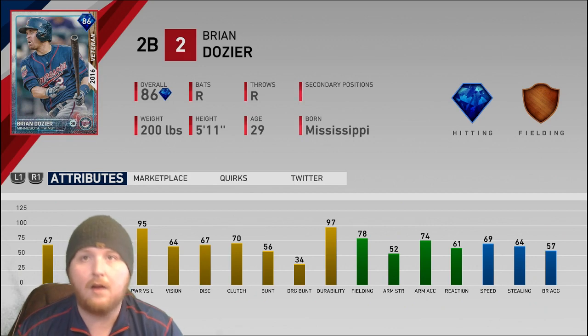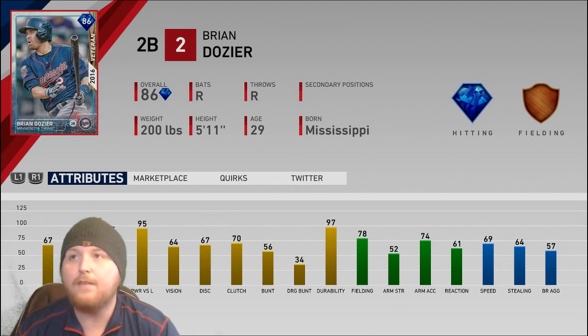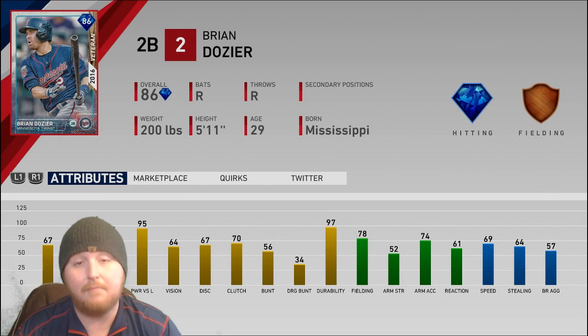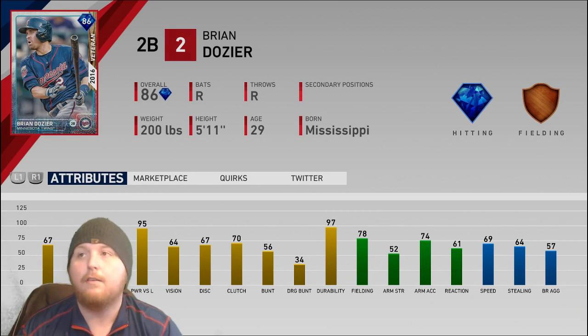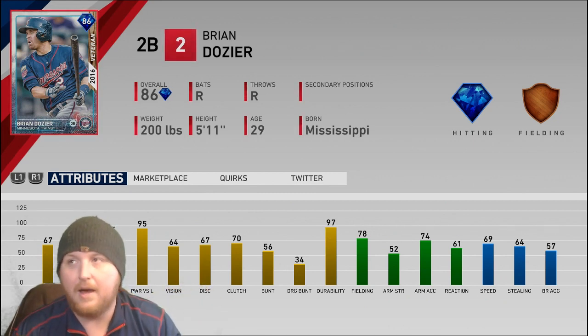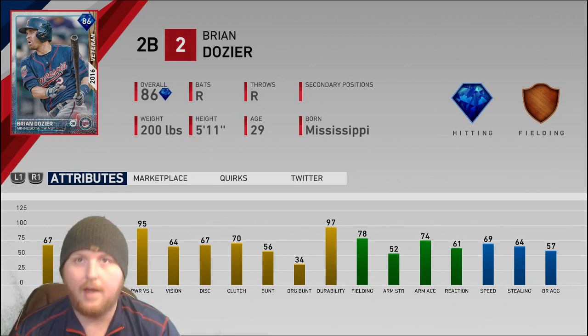He definitely hits lefties better than righties. He has 64 vision — about average PCI size, not a lot of room for error. Defensively he does all the things you need a second baseman to do fairly well; reaction is a little low but he has a reliable glove and an accurate arm — though his arm isn't going to be all that strong. On the speed front, 69-64 — about average for a middle infielder, maybe a little below. It's enough to be a factor on the base paths but not a major one. The 70 speed threshold is where opponents really start worrying, so that 69 could actually be a benefit in a weird sort of way.